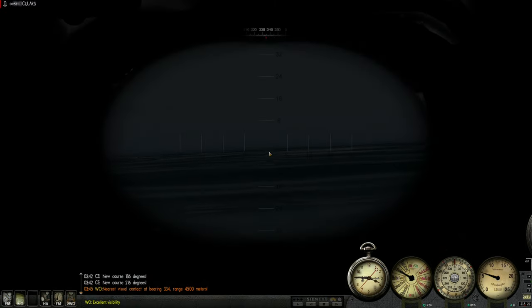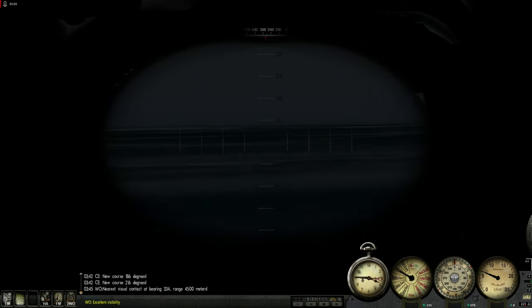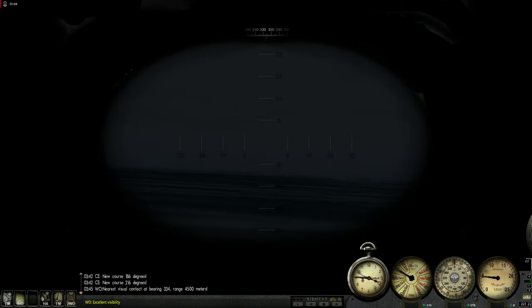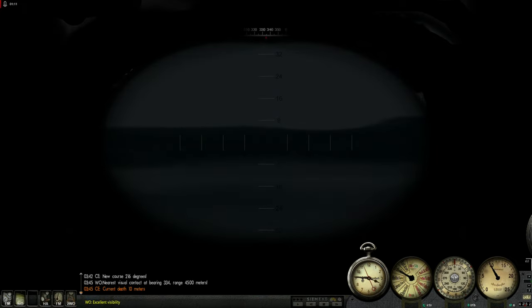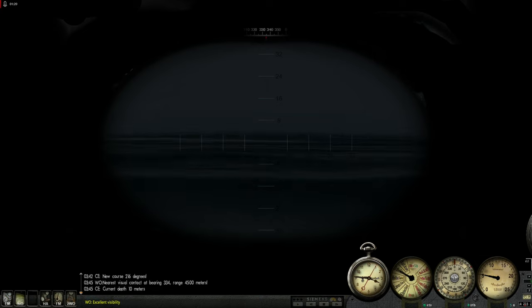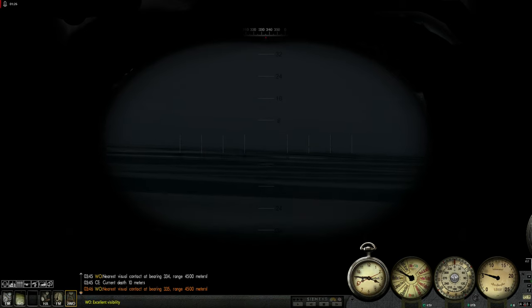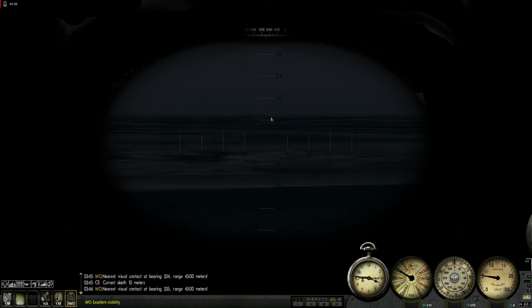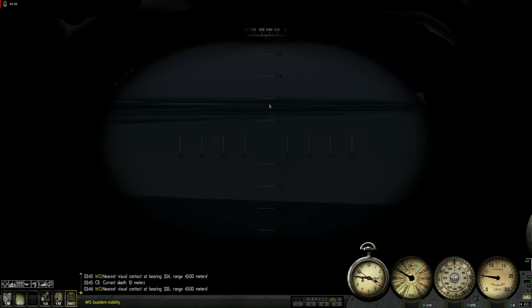Give me a bearing to the ship. Bearing 3-3-4. Now it is right over in that direction. There it is. Why are you saying 3-3-4? There might be another one. I got to be a bit careful then. I don't know what the second one is. Do we really have a ship at 3-3-4? 3-3-5 now. Range 4,500. Visual. I see it. It is not emitting smoke, so I don't know what's up with that.